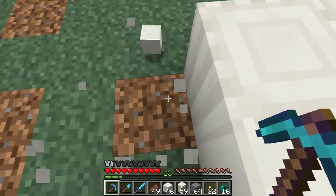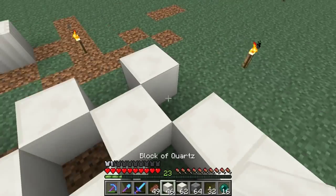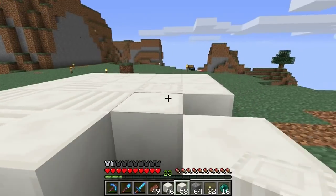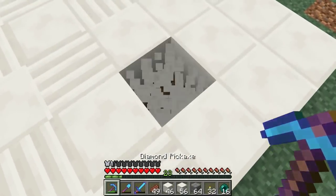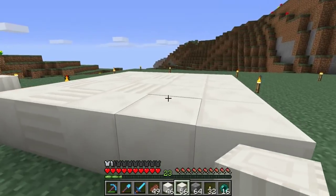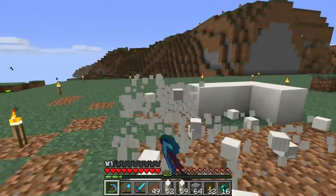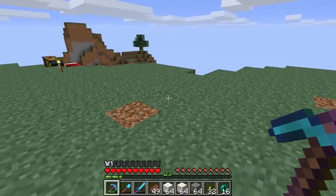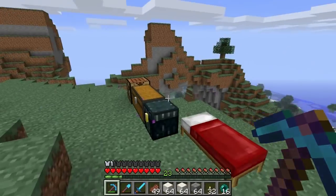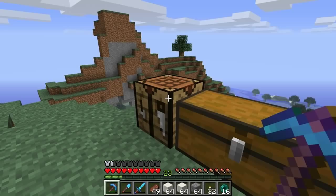They're a bit of a pain to place, but on a large scale it would look pretty neat. Anyway — library! I don't really know how to build a library. I did a Google image search and nothing really stood out as something I had to build, so we're probably going to make something a little weird here. I just realized I never grabbed my wool — I'll be right back.